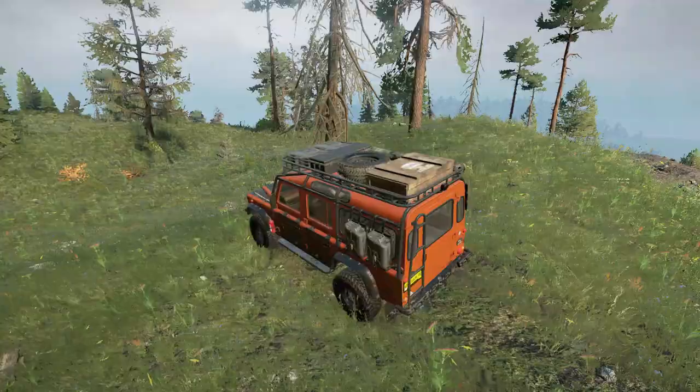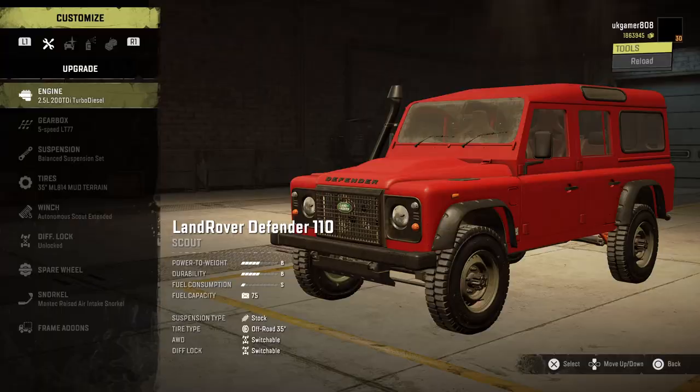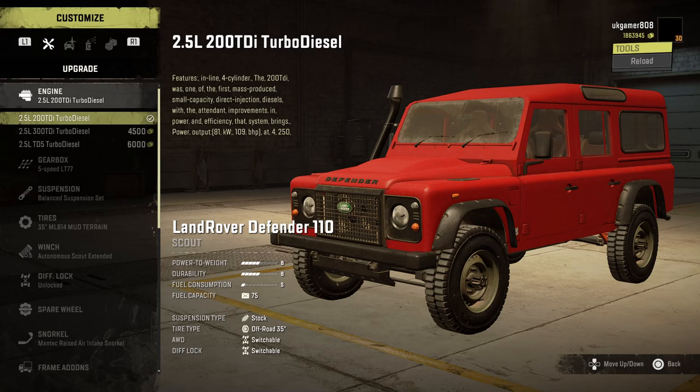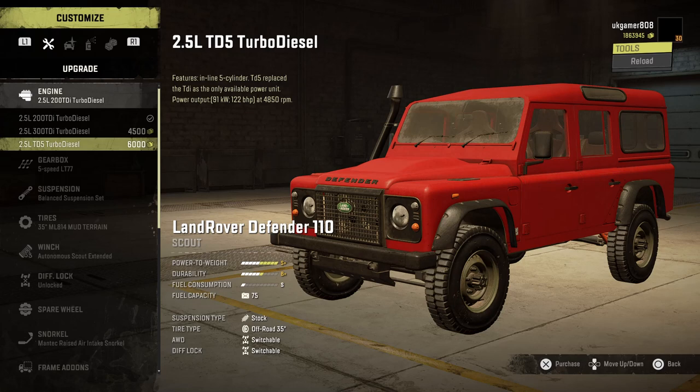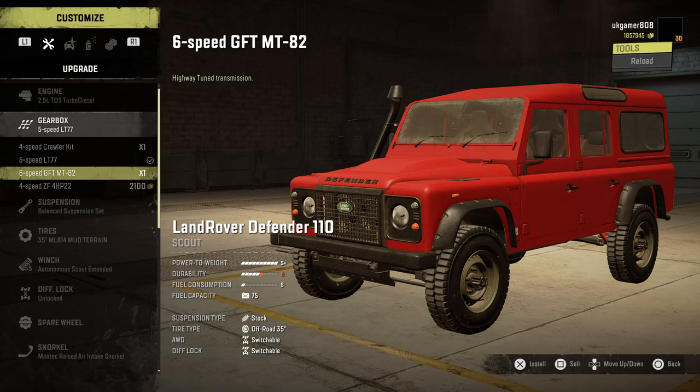Let's go over to the garage and show you what options are available, because there's a huge amount. So there it is — the Land Roader Offender 110. We've got three different engine options: the base one which we've been driving around in, then the 2.5 300 Turbo Diesel, and the 2.5 TD5 model. Then we've got a four-speed crawler, five-speed — that's quite a quick gearbox — and a six-speed which is on a par with the off-road one.